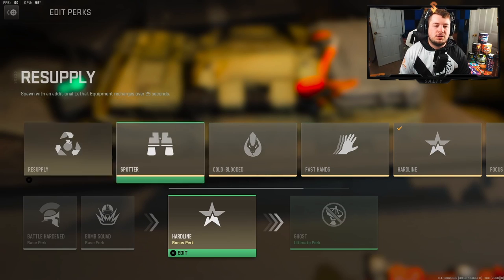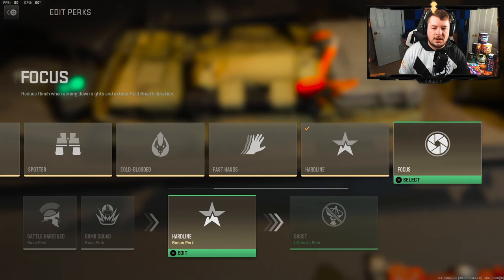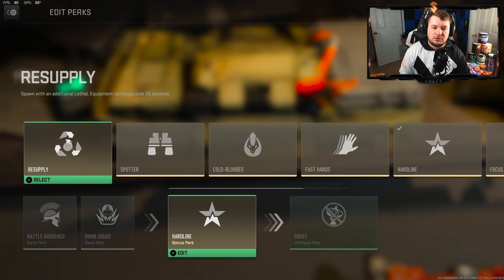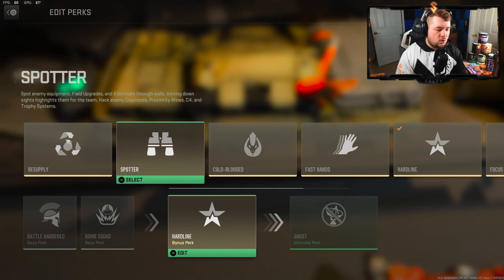For the second perk slot you have Resupply, Spotter, Cold-Blooded, Fast Hands, Hard Line, and Focus. Resupply isn't bad — it recharges your tactical, so if you're running stims they do recharge, which is important since we're not running Quick Fix in every package. Spotter spots enemy equipment, essentially like Engineer, but I don't feel it's necessary if you're running Battle Hardened and Bomb Squad.